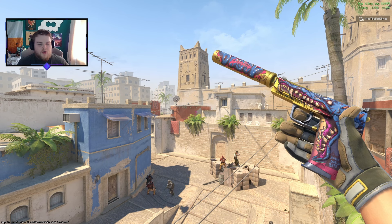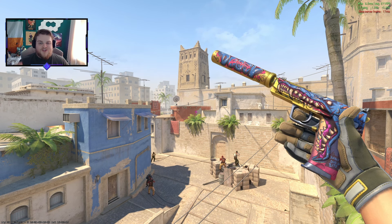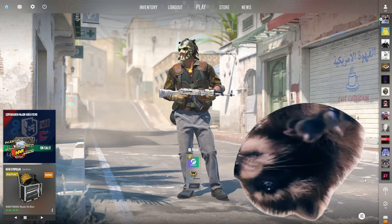First I'll tell you about the giveaway for today, which is going to be for this USP Jawbreaker in field test. This is one of my favorite USP skins right now, and all you have to do to enter is hit that like button, hit the subscribe button, and let me know your favorite skin from today's video.